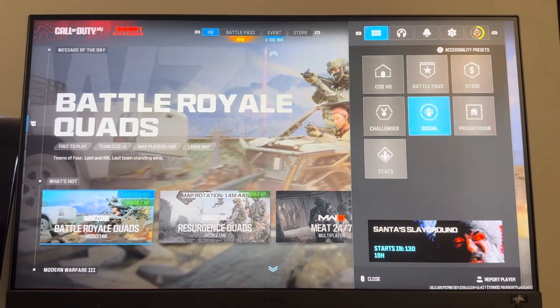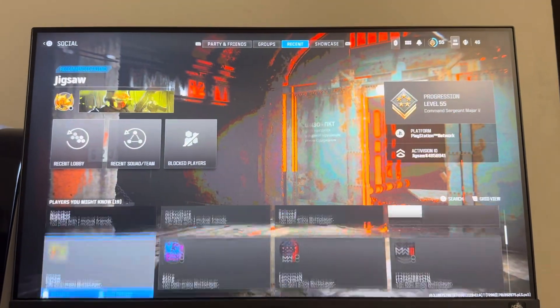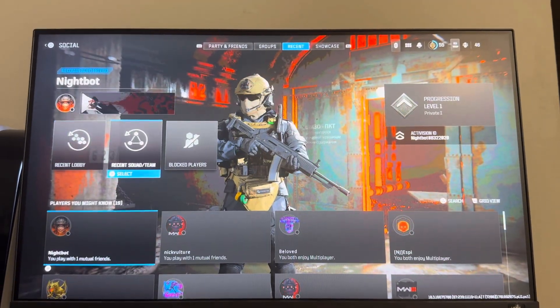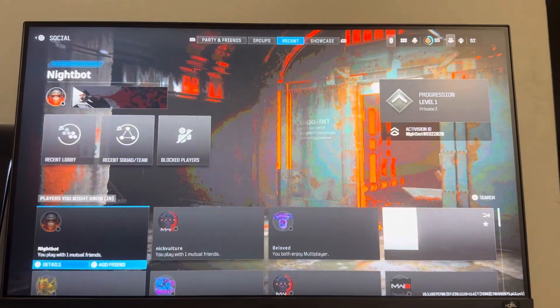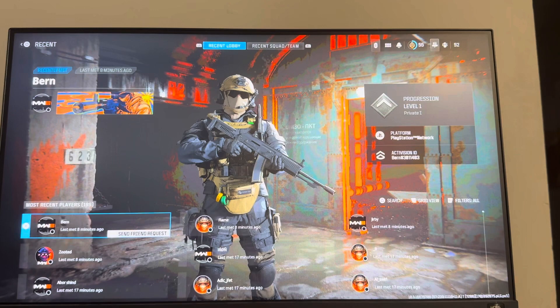You're just going to go to Options, then go to Social, then go to where it says Recent. You can view recommended players at the bottom, but you can also view your recent squad from your last Warzone game or your recent lobby of Warzone 3 players.